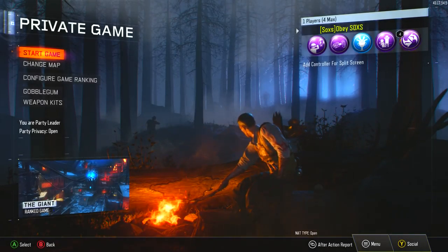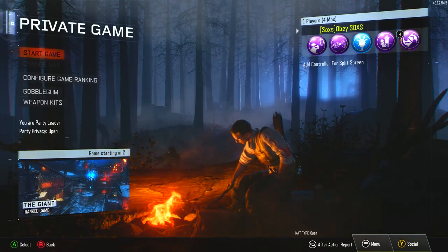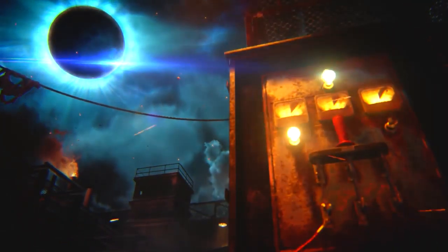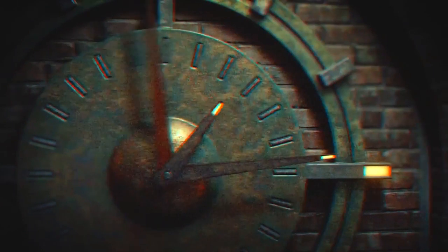Hey guys, what's up, Mr. Socks here. Today we're gonna be doing a two box challenge on The Giant. You guys might have seen this somewhere else, maybe from big YouTubers like Noah J or Syndicate or Mr. Daddy. It's a simple challenge where you can only hit the box twice and buy wall weapons. We can buy any perks we want and hit the gobble gum, but we can only hit the box twice and stick with those weapons the rest of the game.